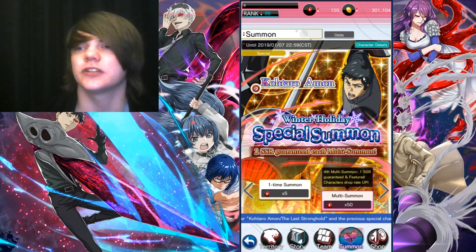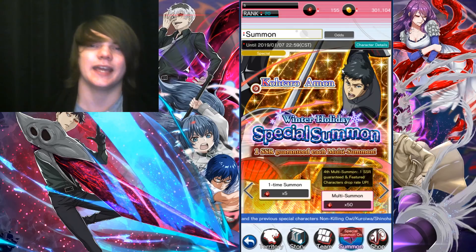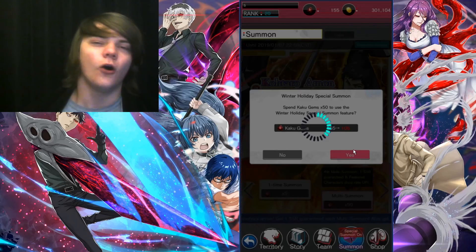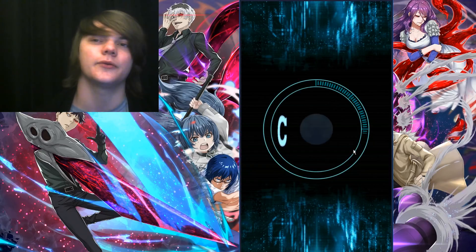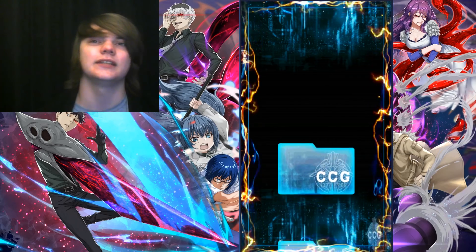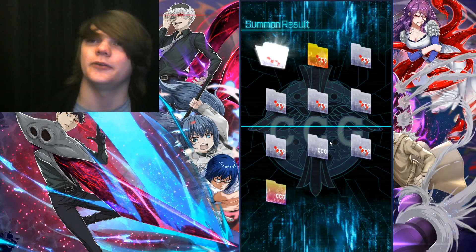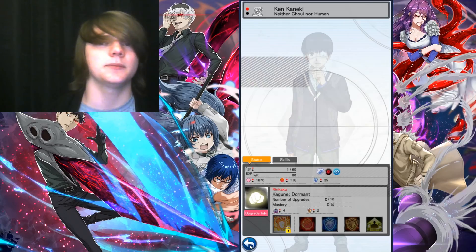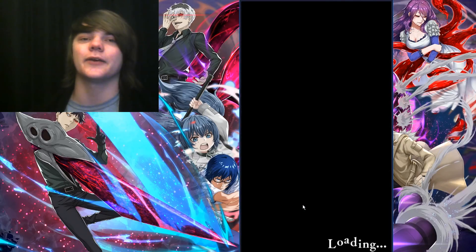Fourth multi summon — one SSR guaranteed and featured character drop rates are up. We should get someone nice out of here. But that's what I was thinking about these banners: unless you pull one of the featured units, that one SSR guaranteed each multi is basically handing you a ticket unit. It really does suck. Even on the higher rates, nothing.